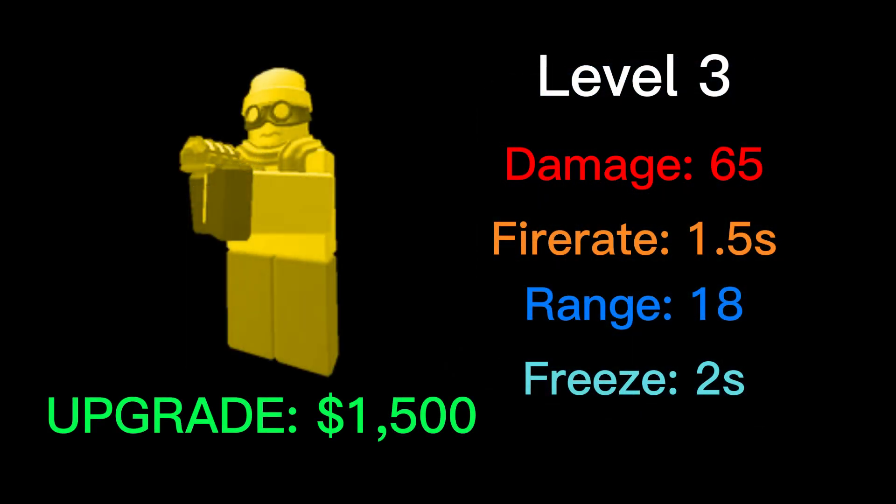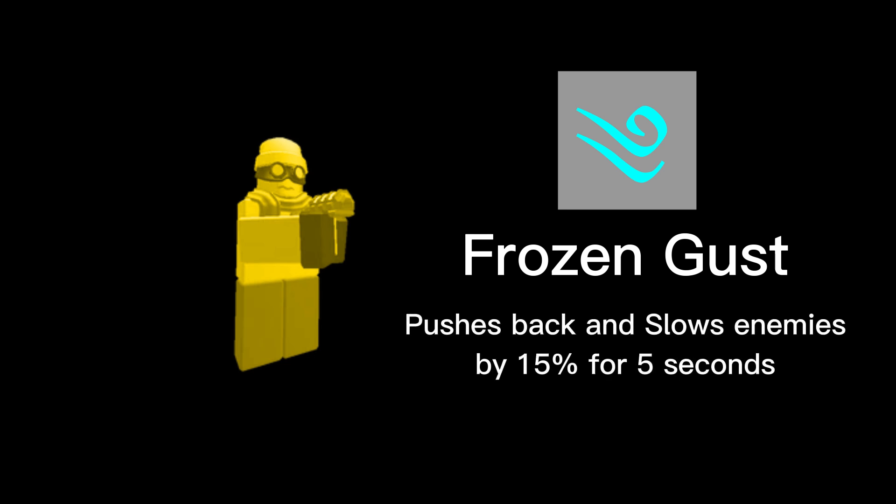This makes it a perfect counter against tanks or other fast enemies. The level 3 upgrade costs 1,500 cash. It gains the Frozen Gust ability, which pushes back and slows enemies by 15% for 5 seconds. This is an amazing ability and gives the Freezer some much-needed crowd control.